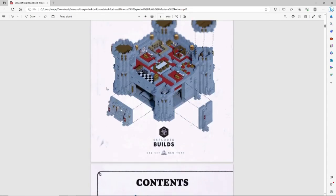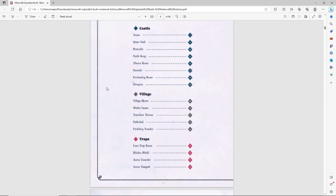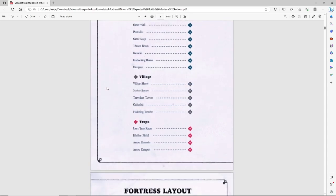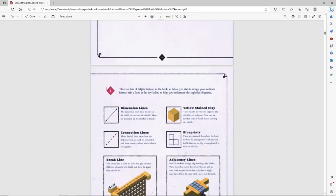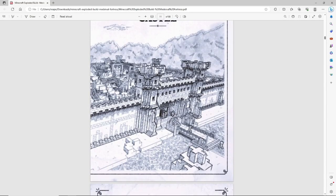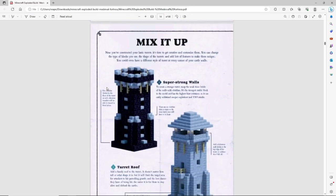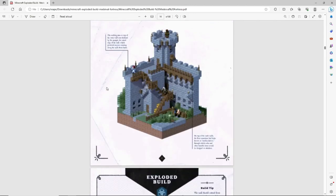This is Minecraft episode 3 of season 2 and also our beginning of our fortress build. If you guys remembered in the previous video, I showed you this book that shows you exactly what we're going to build. In the menu there's a village, a fortress, a dungeon, barracks, even a torture chamber, trapped rooms, and a cathedral. So this is a massive build, a big project, and I am so keen on taking this on.